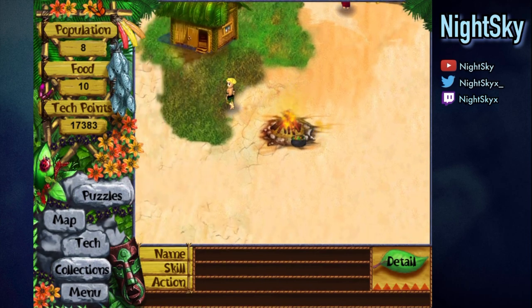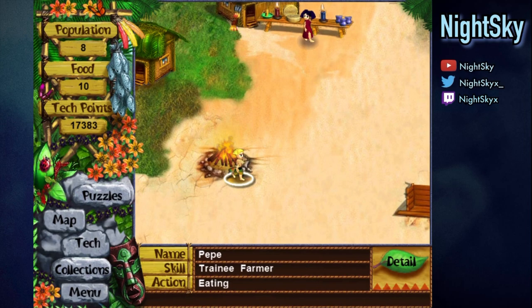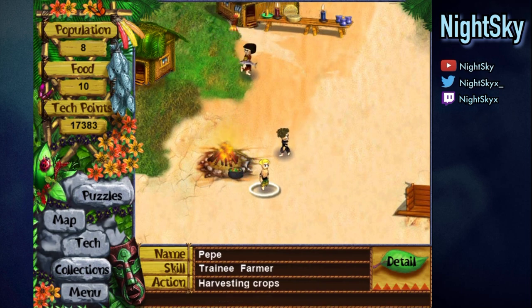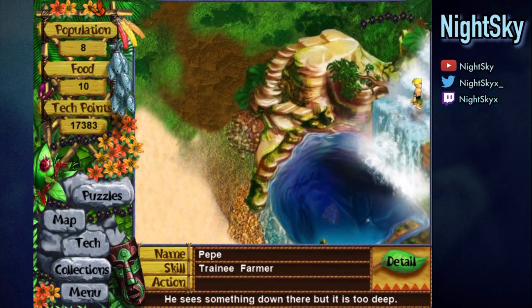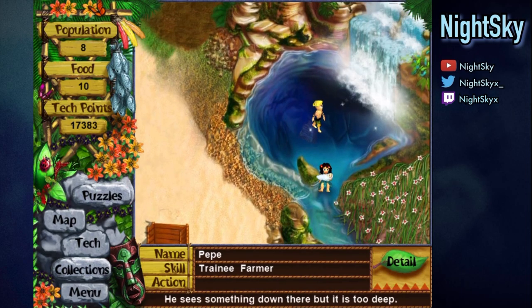The stew's now ready. It takes a while - wish we had a runner. You will eat the stew. Strange stew - your villager feels no need to breathe. I already explained the sunken gong piece; they feel no need to breathe. That's kind of dangerous - he sees something down there but it's too deep.